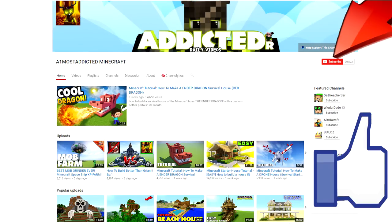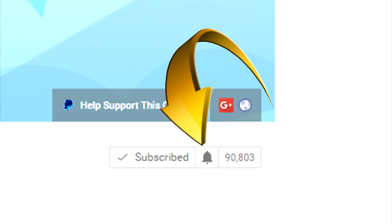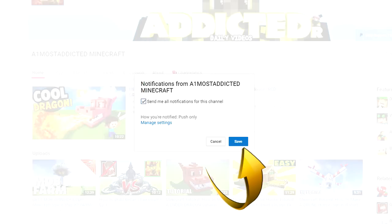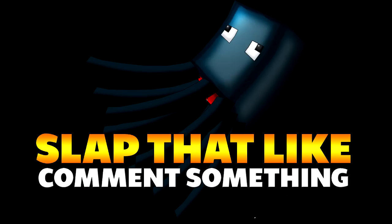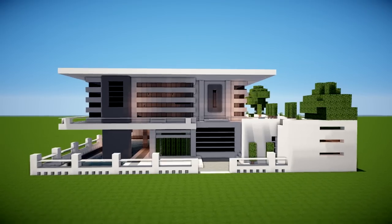Make sure you subscribe to the channel, press subscribe, and then there'll be a little bell button — make sure you press it and hit that notification sign, press save. Make sure you slap that like button and comment something down below.